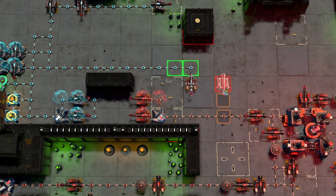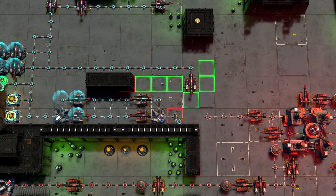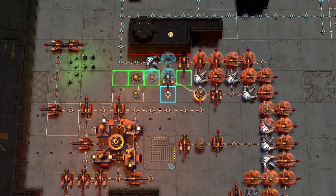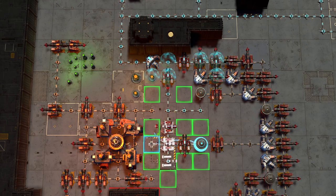Any building that is not connected back to its headquarters will lose power. Unpowered buildings will not function and can be captured by your opponent. Cutting off your opponent's power and stealing their buildings will be vital to achieving victory.